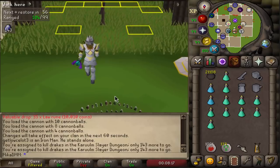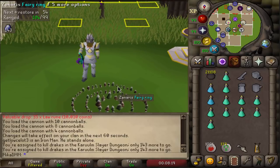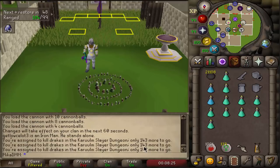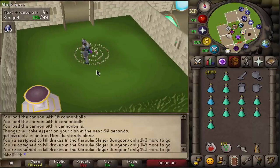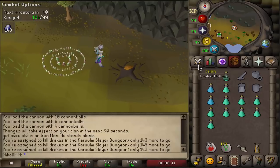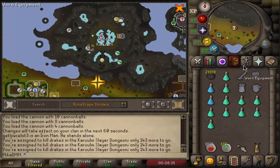So obviously the new update with hydras, drakes, and worms has been introduced yesterday. I got my slayer task and we have to kill 143 drakes. In order to do that, we're gonna go to CIR and that will teleport us just south of Mount Karulm. There we go.